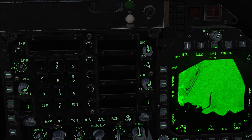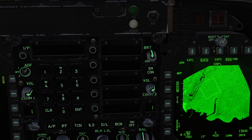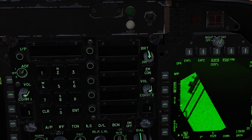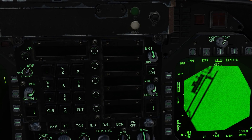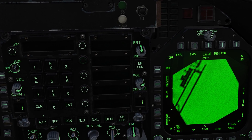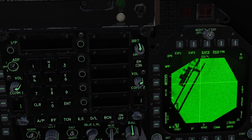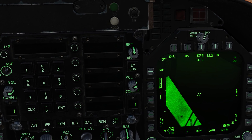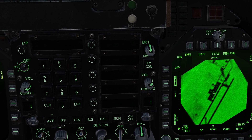Finally, we'll go to EXP3, the SAR map. Again, depress, slew, and release. Here we can see the airfield clearly — the runways, the taxiways, the parking ramp, and so on. At this point, we can also depress and hold the TDC, move the crosshair to the area we want, and release. This centers on that area and also creates a target point at that location that we can put a weapon on.